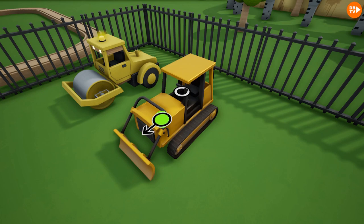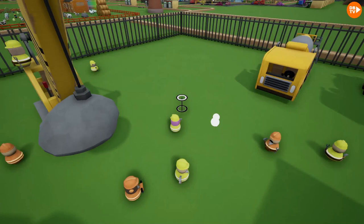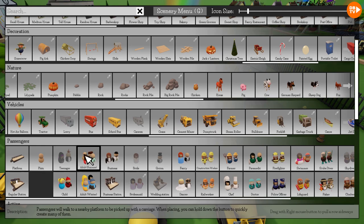We'll also have some supervisors and some rail workers, which is what these people are. And I think we need some forklifts. Okay, we definitely have all the people. Let's go and add a forklift, right here. And yeah, this thing just also bounces.